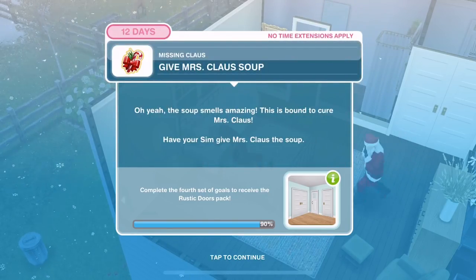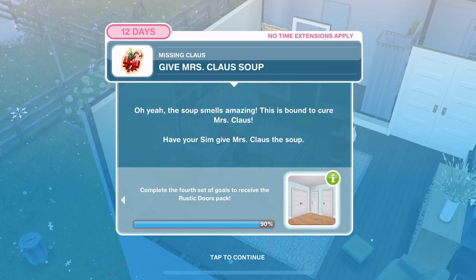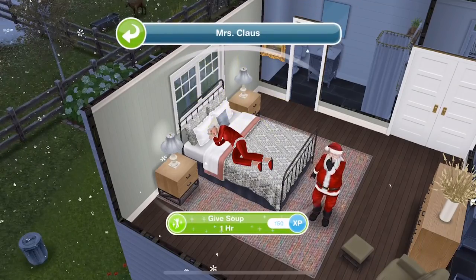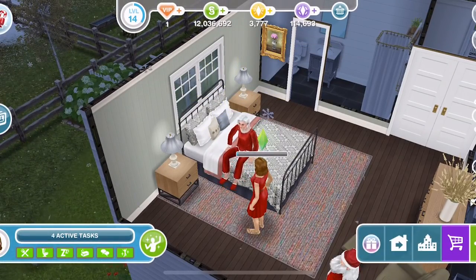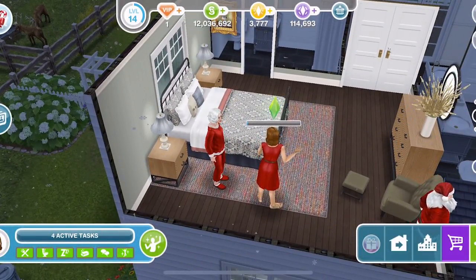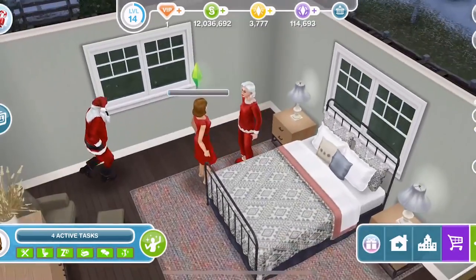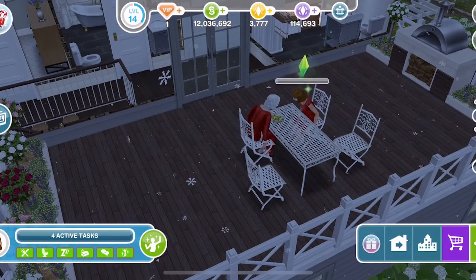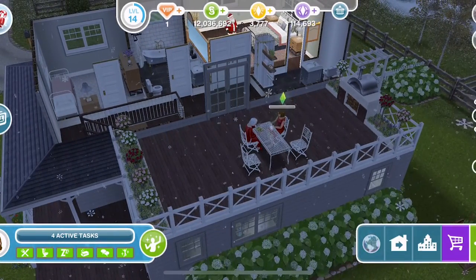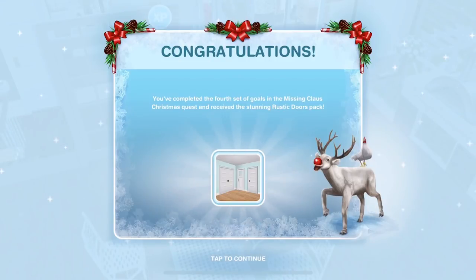Now we need to give Mrs Claus the soup. The soup smells amazing — this is bound to cure Mrs Claus. Have your Sim give Mrs Claus the soup — click on her and give her the soup, it's one hour. She's getting out of bed. She's coming outside on the balcony — because where better to have some soup when you're feeling ill than outside in the snow on the balcony. And that is the fourth set of goals completed — we have received the stunning rustic doors pack.